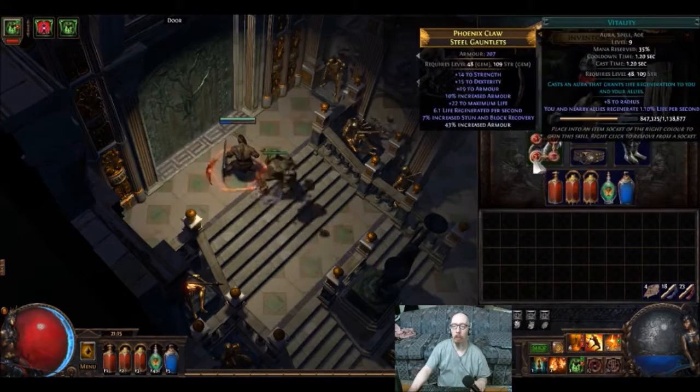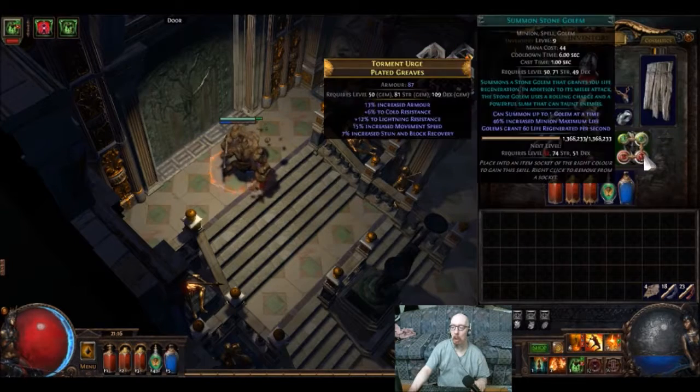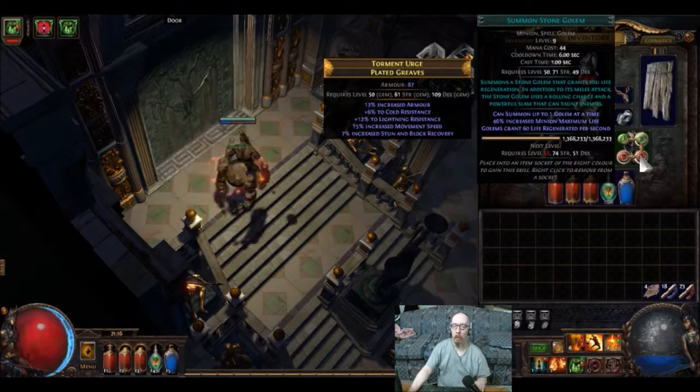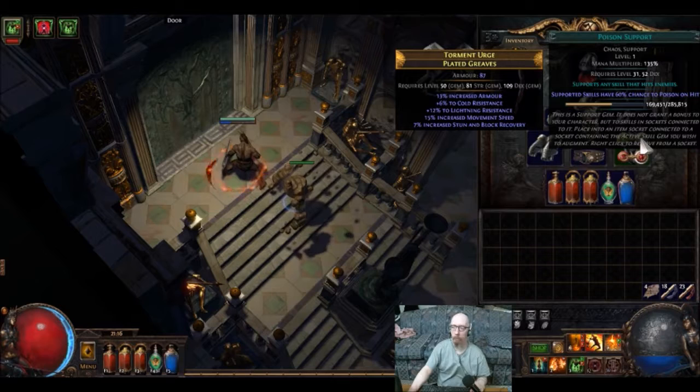Then Decoy Totem, then Vitality — both of them have Increased Duration. Then I have Riposte, again with Endurance Charge and Melee Stun. Stone Golem — I had to put him somewhere, so might as well be here. Poison Support — why I got that in there, I don't know, but too late now.